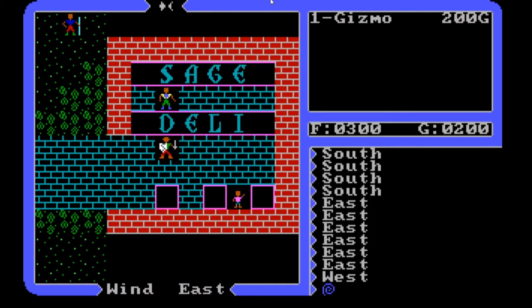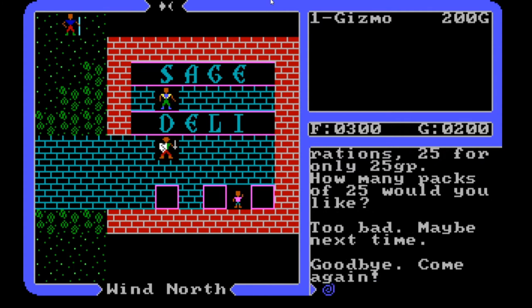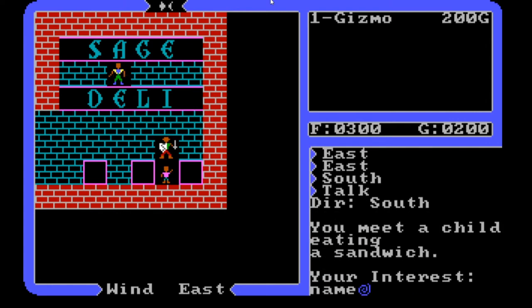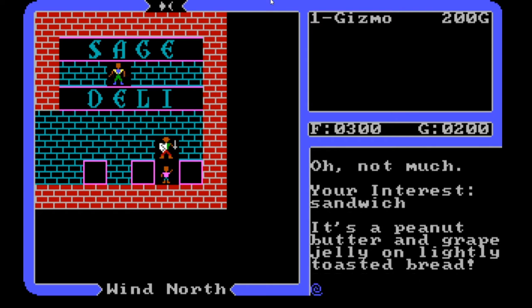We have the sage deli here. The shopkeeper says 'Welcome — may I interest you in some rations? We have the best adventure rations, 25 for only 25 gold pieces.' We're at 300 food, which I think is our maximum, so I'm not going to buy any right now. We've also got a child here — the icon for a child. You meet a child eating a sandwich. His name is William. His job? 'Oh, not much.' His sandwich is a peanut butter and grape jelly on lightly toasted bread.